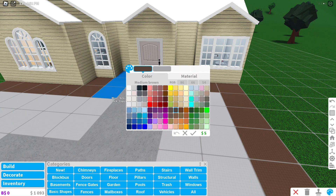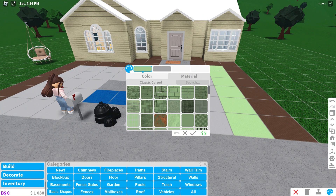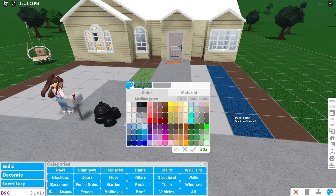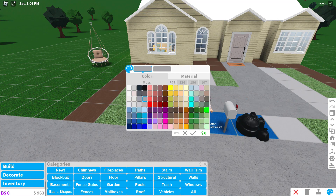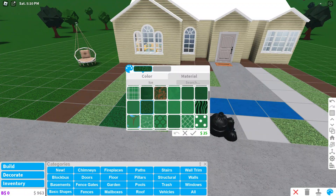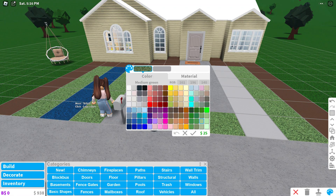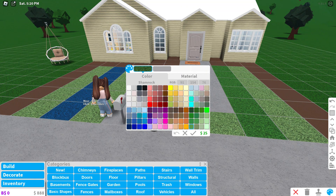Now this is where it gets a bit fun and kind of tricky at the same time - we're going to be doing strips. So it'll be light, light here as well, and repeating again. On this side it'll be dark. Oh, that's a bit too dark. Maybe we should use that color of green and then change the lightness - like the other shade of the grass because this is a bit too bright.